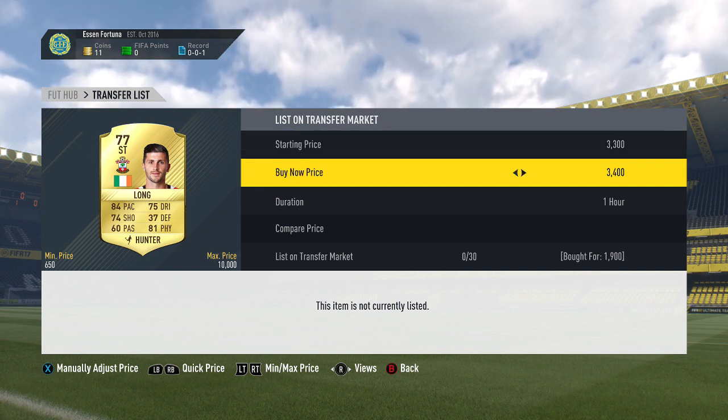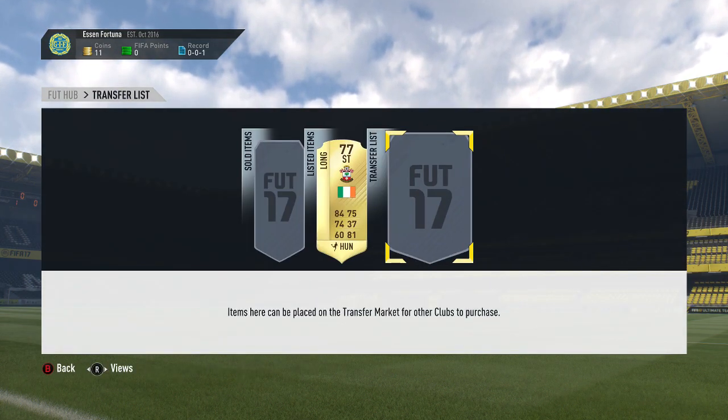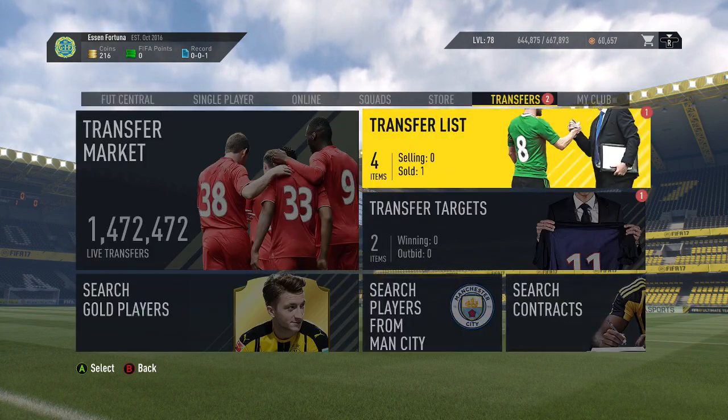Starting off we get Hunter Shane Long for around 1.9k. This one for around 3k — he's going to be a pretty decent deal there. Then as you can see, when we come back, he has it indeed sold.